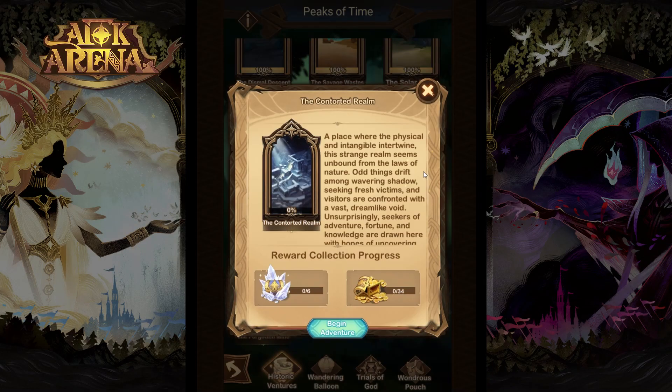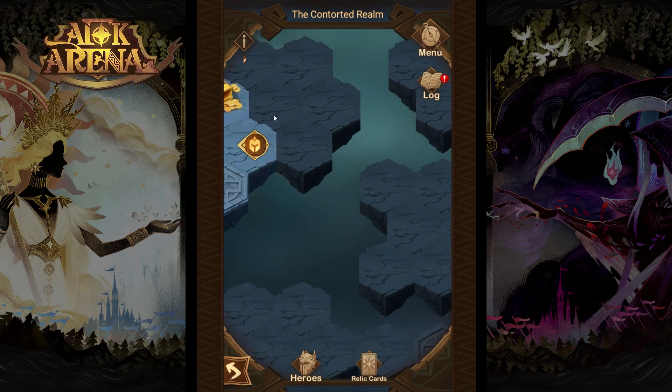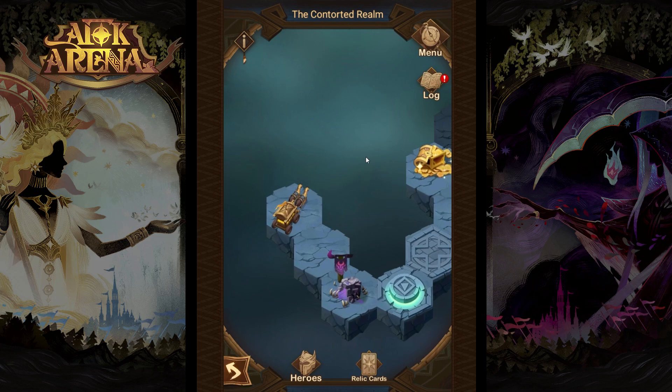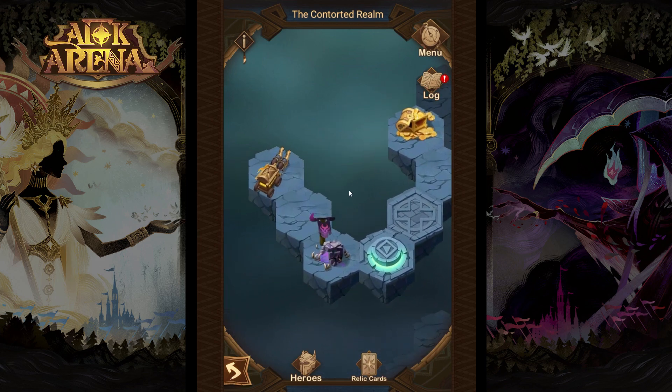Welcome adventurers! Today we are doing the Contorted Realm, one of the most puzzling Peaks of Time adventures in the entire AFK Arena. The idea of this map is that it's a bunch of isles connected with small bridges that will disappear as you pass by. We will have to closely follow this guide in order to get all the rewards.